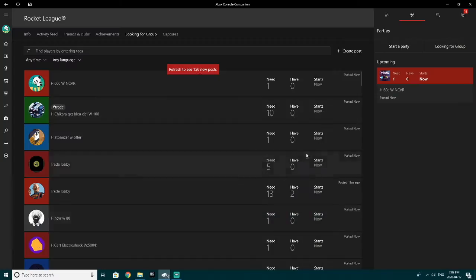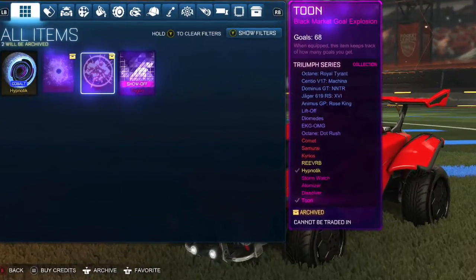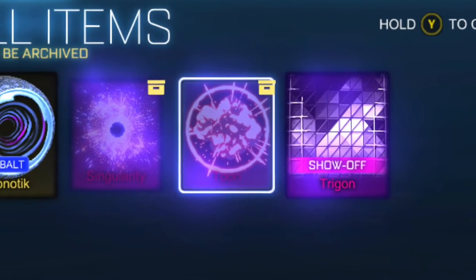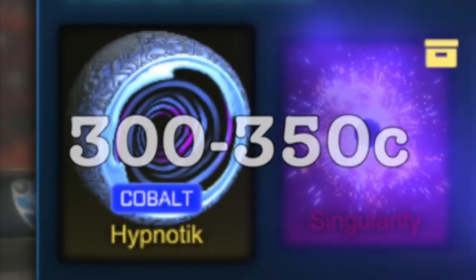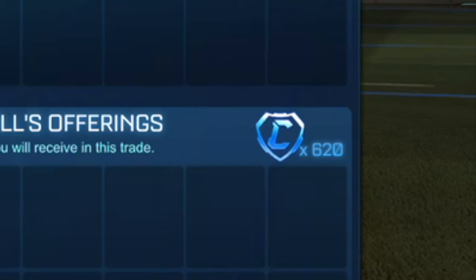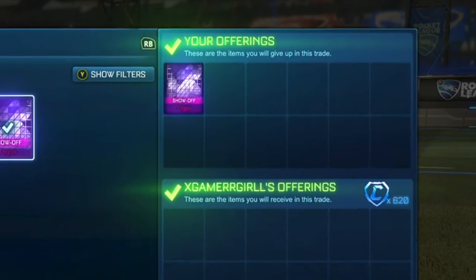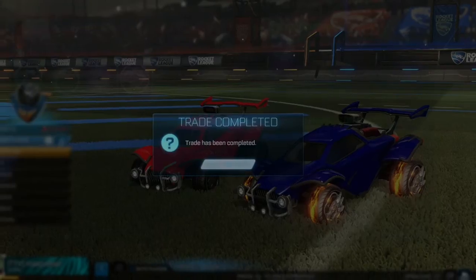This next trade is absolutely insane for a wet paint. I went to the looking for group on Xbox and put 'have wet paint, want overpay,' and this guy came along. He gave me a certified Trigon which is around 550 to 650 — that's already 50 credits over the maximum value — and he gave me cobalt Hypnotics which are around 300 to 350 credits. We go ahead and sell the Trigon for above the minimum value. The only reason I got that extra 20 credits is because of the cert — the cert does add a couple of credits, so I always suggest adding the cert into your posts.